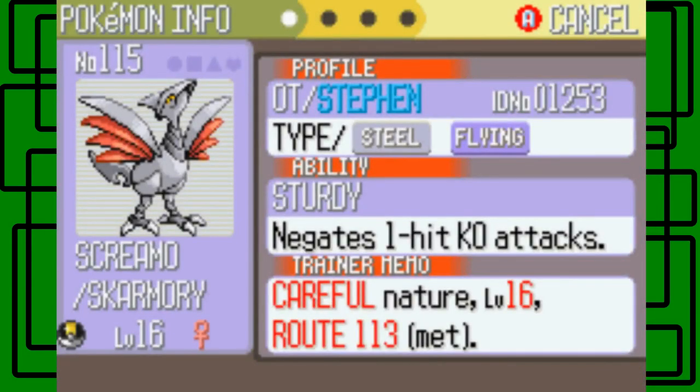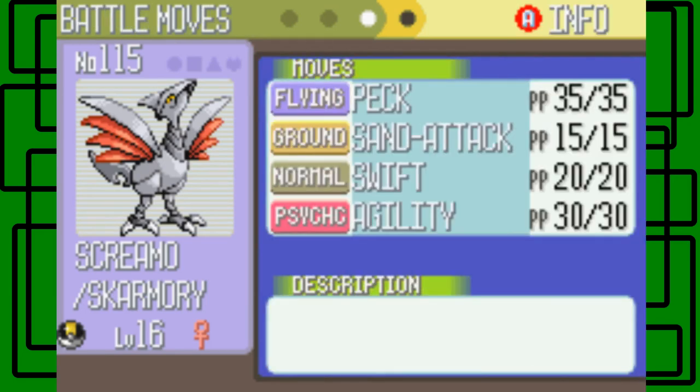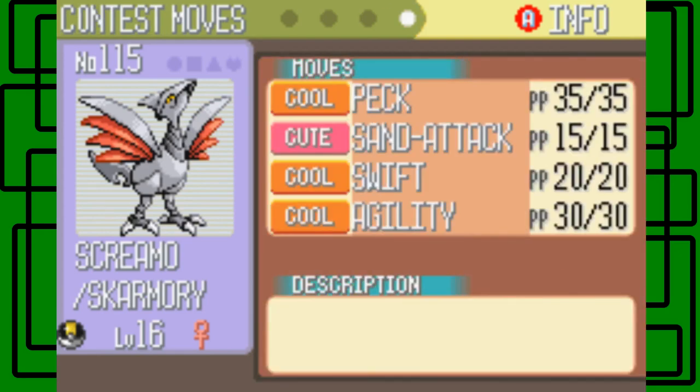Let's check Skarmory's summary. Its ability is Sturdy, which negates one-hit KOs. So if it's a super effective move that would one-shot it, it'll leave Skarmory with just one HP. Its nature is Careful. Attack is 32, Defense is 51, Special Attack is 19, Special Defense is 35, Speed is 30. It knows Peck, Steel Attack, Swift, and Agility. Most of those moves are good for contests — Steel Attack is the cute one.